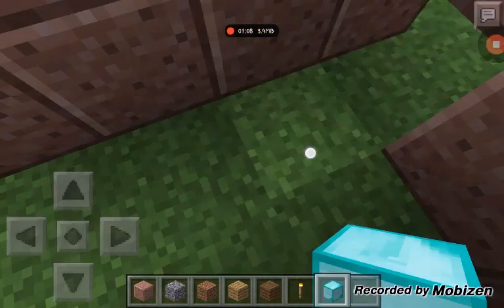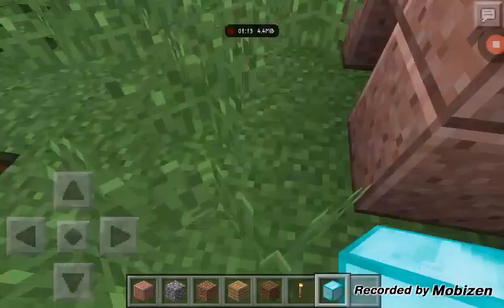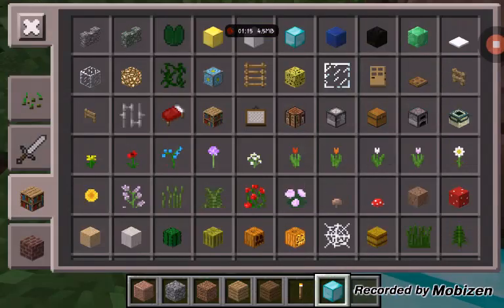So the usual bait block is a diamond block, right there, and you're gonna need some signs here at the back.